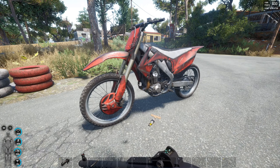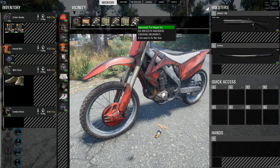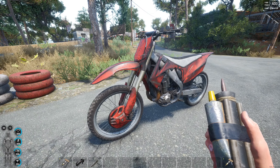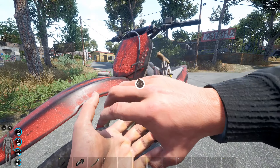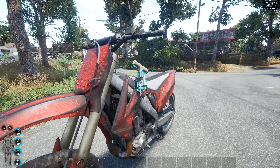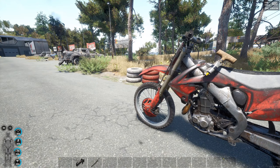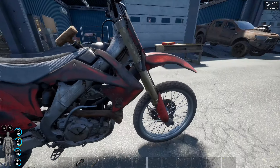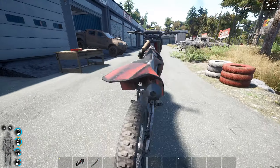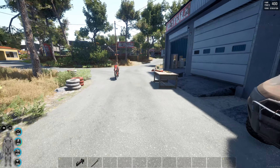You can see the bike is actually smoking quite a lot now — you can see the heat haze coming off it. I'm going to use the tire repair kit and repair the tire again. Watch that heat haze disappear, which generally means the bike is in good condition. So you can actually use a tire repair kit or an improvised tire repair kit to repair your motorbikes. That must be a bug, but it works.